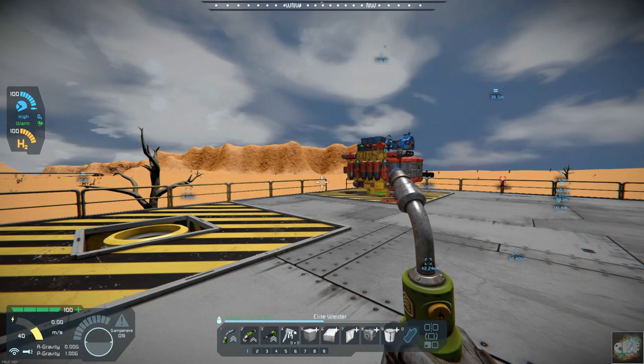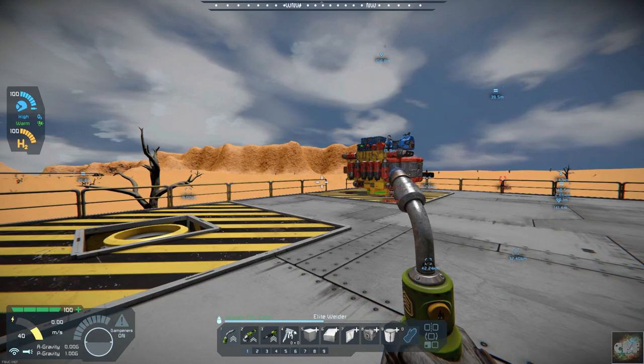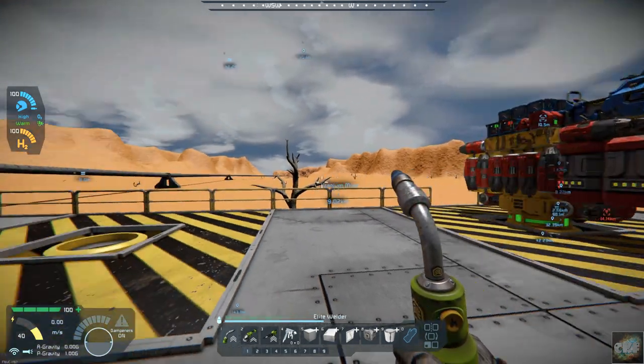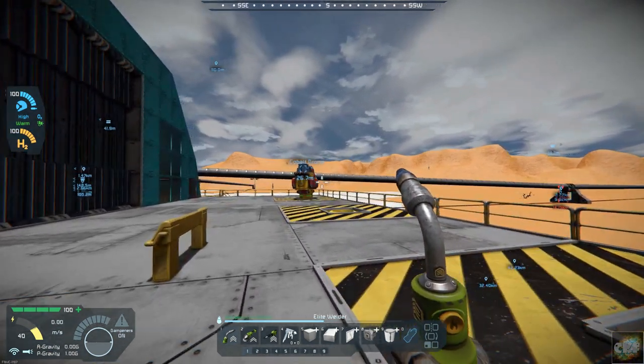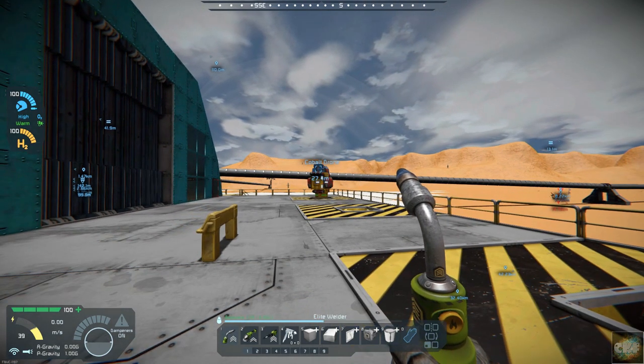Hello, all you space engineers out there. Commander Kingfish here, and it is day 20 here on planet 26. In the last episode we went through and managed to have a successful flight and takeoff, and did the complete circuit for our cobalt drone.